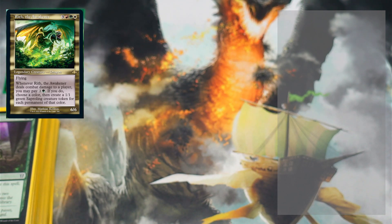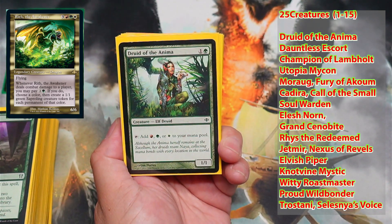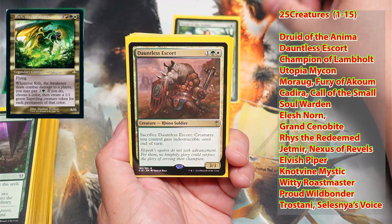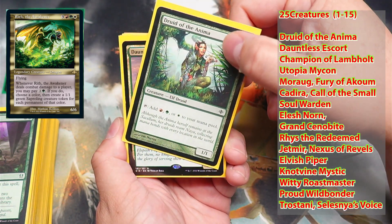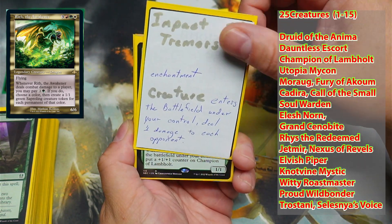Last but not least, we're going to go through the creatures of this deck — there are some really nice ones, really good choices, really fun ones. We have Druid of the Anima, Dauntless Escort, Champion of Lamholt, Utopia Mycon, Morag Fury of Akum, Kadira Collar of the Small, and Soul Warden. Soul Warden has saved my butt on a number of occasions — just getting life every time somebody else drops in some creatures. It came down to me and another player dropping tokens back and forth, and he was not able to get over the life I was gaining even from the creatures he was dropping in.